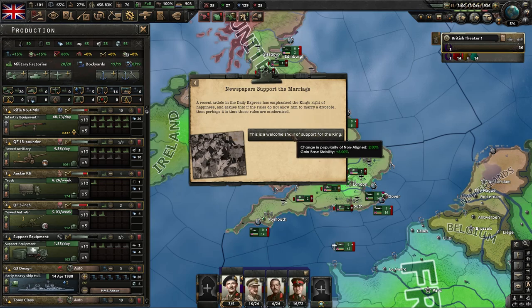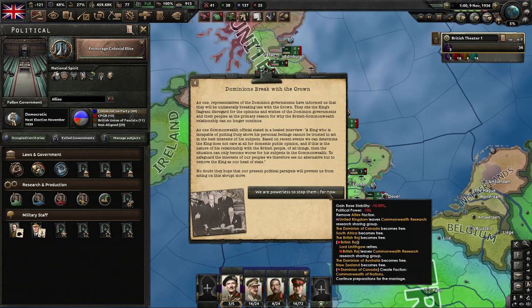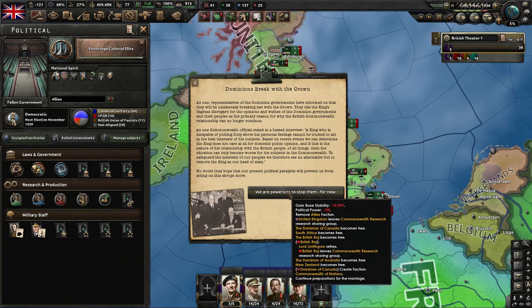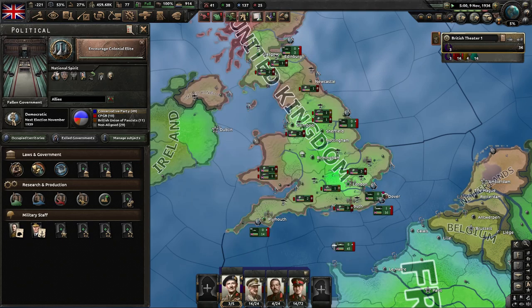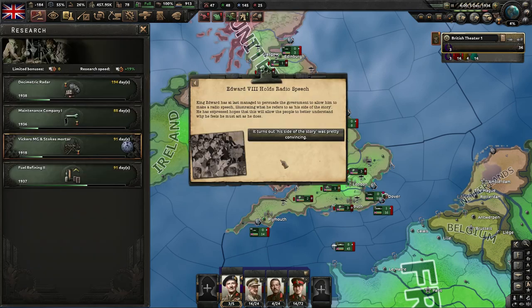This next one is easy — no choices, and luckily it's a positive modifier. The next alert, Upper Classes Opposed Marriage, just gives us some negative modifiers. Since we are continuing down the path of the marriage, the Dominions break with the crown, so we just have to accept this. Next, Edward VIII holds a radio speech — luckily this is all positive modifiers.